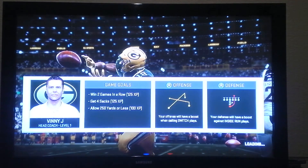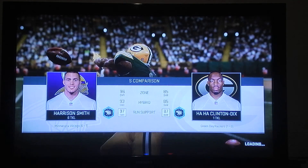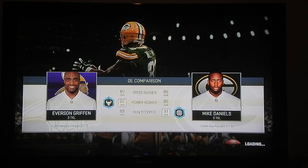Welcome to episode number two of this Madden 19 Franchise Mode series. Today we are facing the Vikings at Lambeau Field. This is the game — in real life the Packers tied the Vikings. We're 1-0, the Vikings are 0-1. We won against the Bears 49 to 6 on Sunday Night Football.